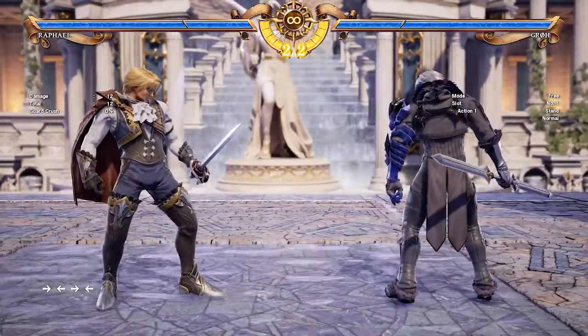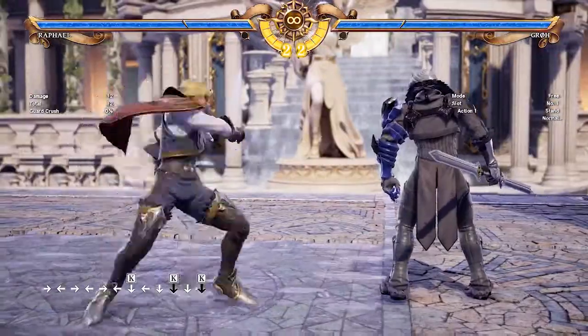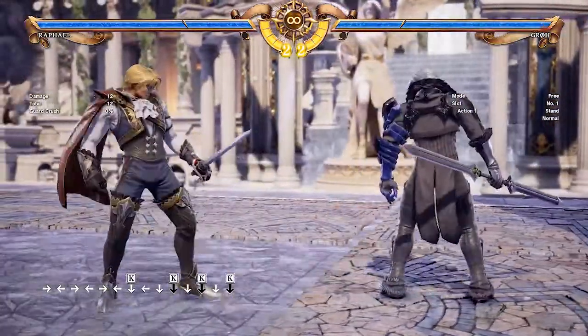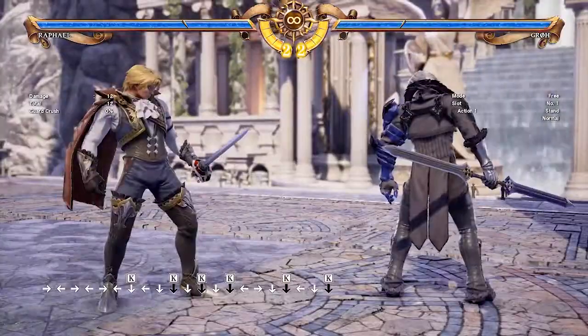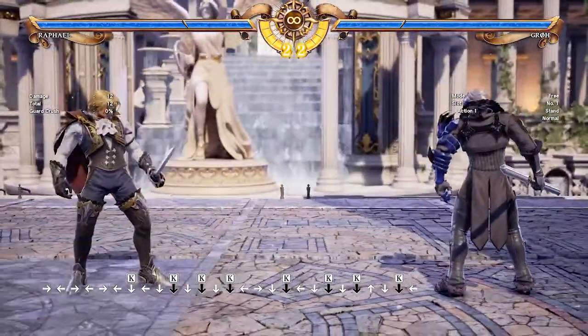The second tip is to use 2k a lot. Raft has one of the longest 2ks in the game, so make sure to take advantage of it. It can serve as a great low poke or deterrent to sidestep, and can also be used to condition your opponent for some of your more powerful mids.